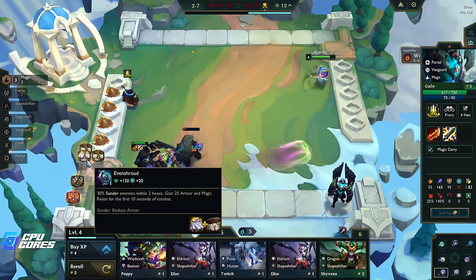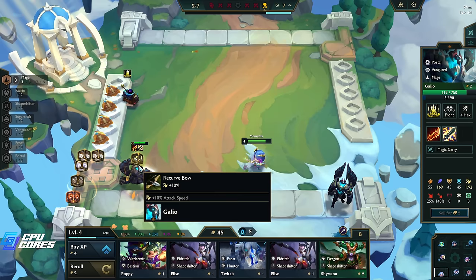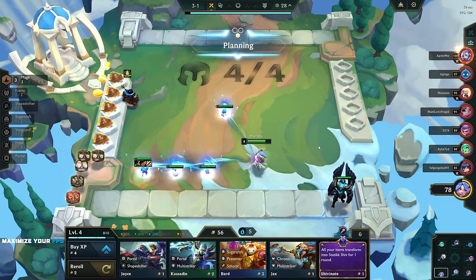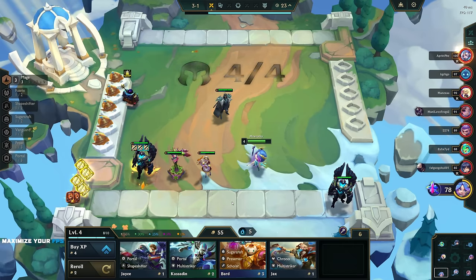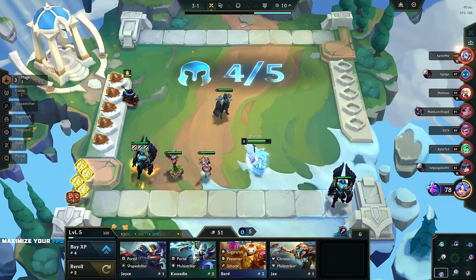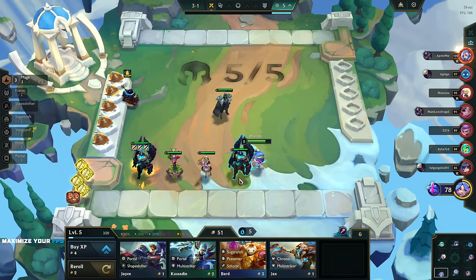That's good for Vex. Another Rageblade or do I go Nashor's Tooth? I'm loving the Nashor's Tooth these days, it's really good. All of your items turn into Static Shiv for one round - yeah let's do it totally. I guess I can't tell what all these are gonna be. Why not have fun, enjoy yourself. Just put another Galio in just because.